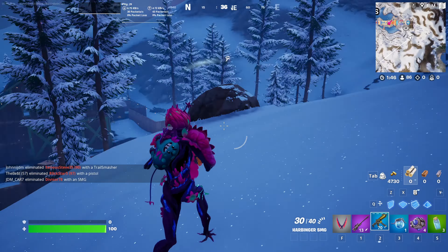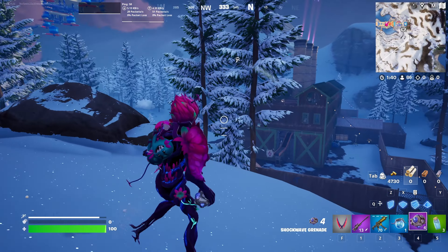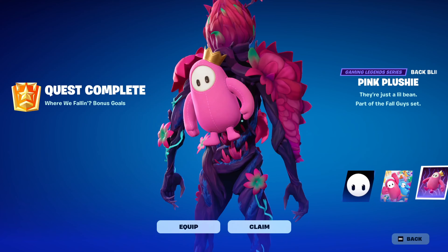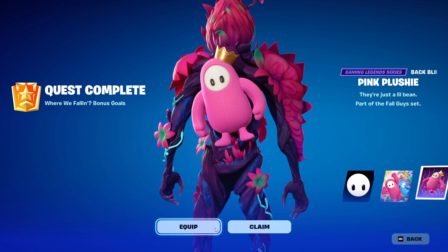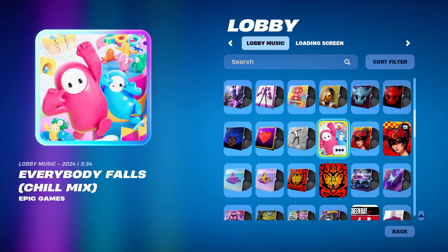That's how you do all of the Where We Fallen quests in Fortnite. Let's just return to Lobby and see what the rewards we have for doing these quests. As you can see, we have the rewards. First for the Pink Plushy Battling — it's Damien Legends series and looks pretty nice. It's a little fall guy. And then we also have a free jam track slash Lobby music known as Everyday Falls.